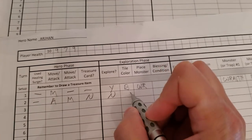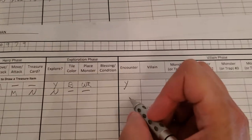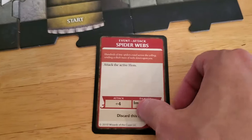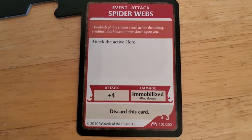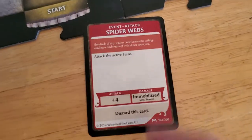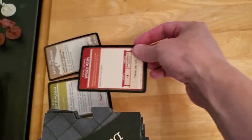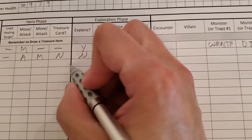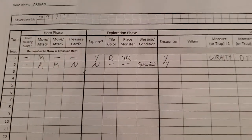We have bigger things to worry about. No healing surge, we attacked and missed, we moved, no treasure because we didn't kill anything, not exploring so no new tile and no new monster. But that does mean we have to take an encounter because we did not explore. We got spider wave - spider webs attack the active hero. It's got a plus four on that attack, eight plus four is twelve, so that's a miss. On a miss we get slowed, so we'll grab a slowed marker for Arjun.